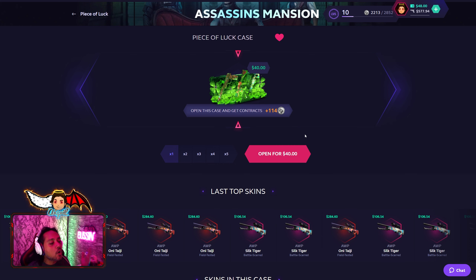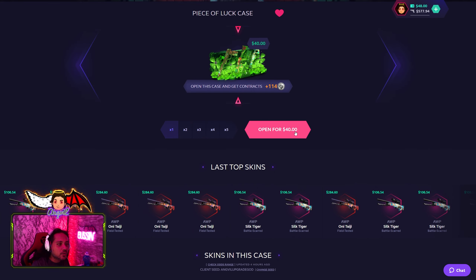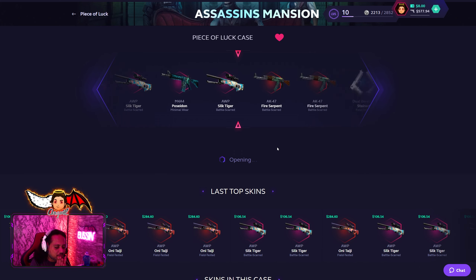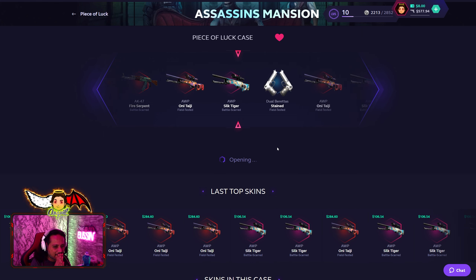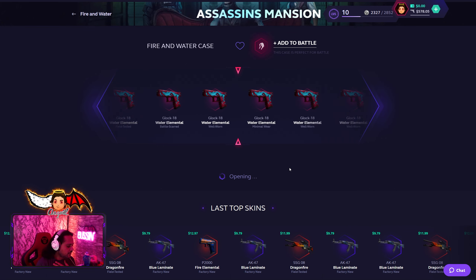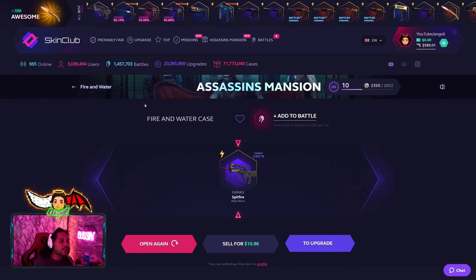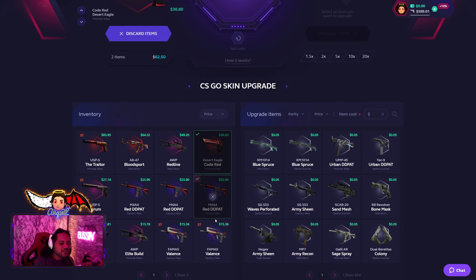This can't be an ageville video without a go-big-or-go-home situation. 40 dollars — 82% chance I get the Dual Berettas or any of these beautiful skins. Gonna click it, give it a try. Piece of Luck Case — no duallys, duallys incoming I know it! Fire and Water Case with the last eight dollars. The FAMAS comes in with the clutch. I went from 800 to 590 — not good.